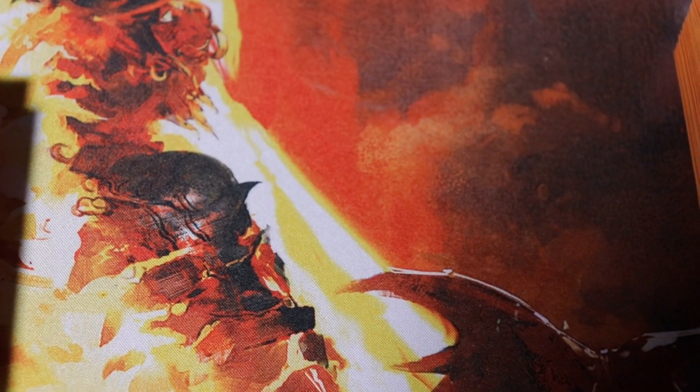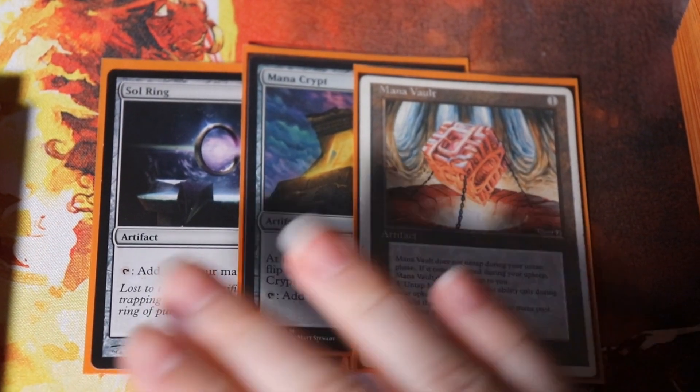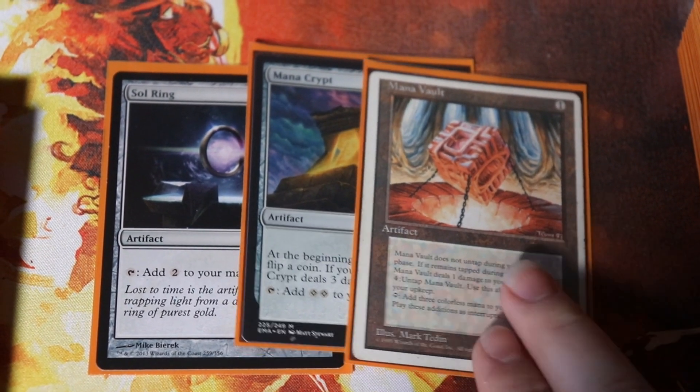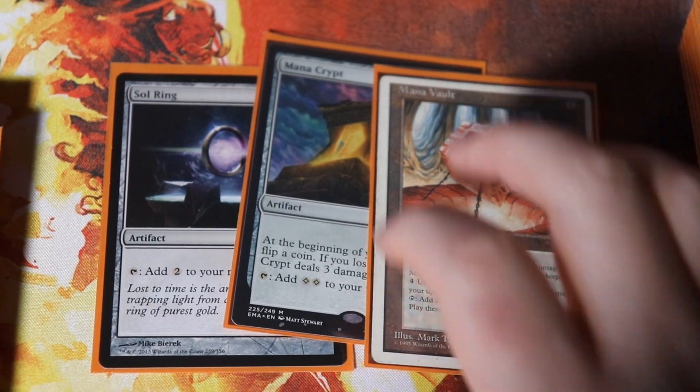We have a few more ramp spells that are not land search spells — these are the best mana rocks in Commander in my opinion. Sol Ring, Mana Crypt, and Mana Vault all add two mana, except Mana Vault which adds three. These just give you a nice solid boost up to your mana doublers quickly.